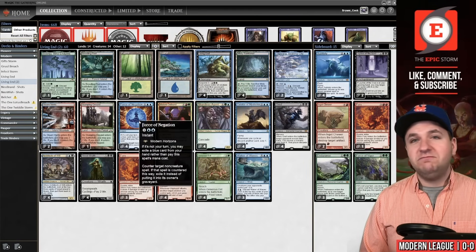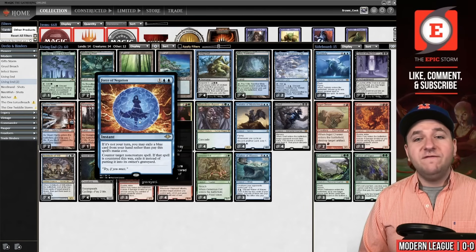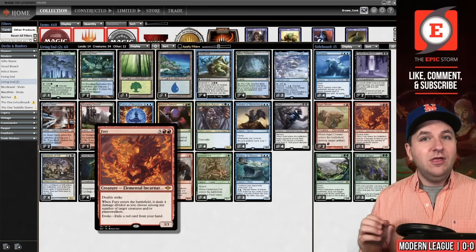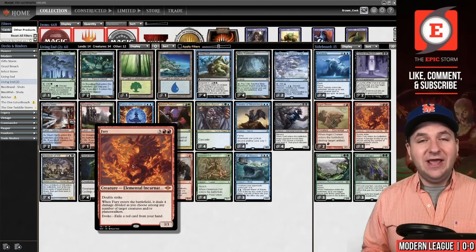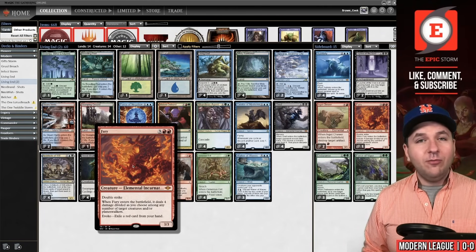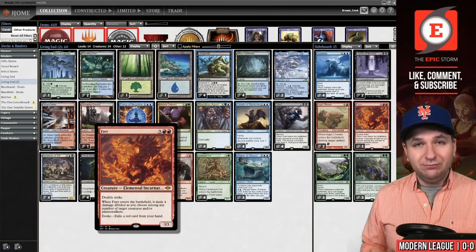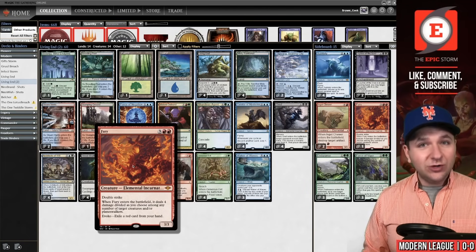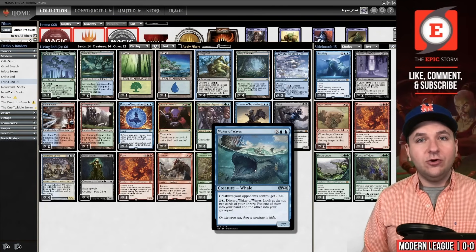From there we play a bunch of pitch interaction in the form of Force of Negation, Grief, and in this list Fury. People have been pretty quick to adapt this card. In my last video the deck did not have main deck Furies, but a couple days later I posted a list with Fury and that 75 took second place in a modern challenge. Two Fury main deck, two in the board. Today we're playing a donation deck from Pim Langen who wanted to see three Furies in the main deck alongside three Waker of Waves.